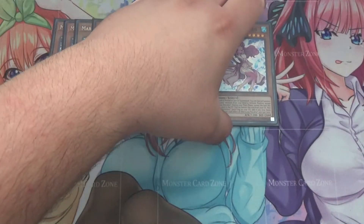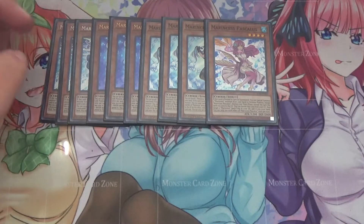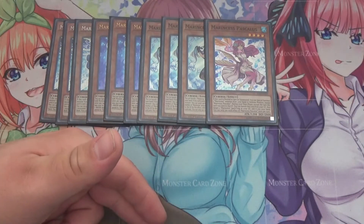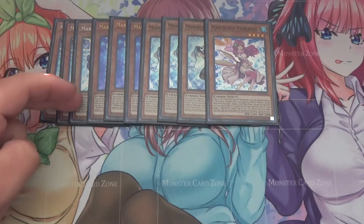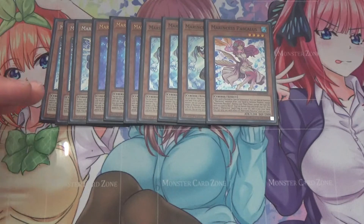I run one Pascalis. Originally on my last profile I had it at three, but after experimenting I realized a problem: sure, if you open it it's nice, but if you normal summon Pascalis and your opponent imperm or veilers it, your plays kind of end there. Unlike Blue Tang or Seahorse where you still have ways to extend. So I cut it down to one. I can send it to the grave off the Blue Tang summon and then summon it back with Coral Anemone, and by that point I've probably already baited a hand trap. So Pascalis can just resolve and you can go into Bahamut Shark — it's level four like Blue Tang.